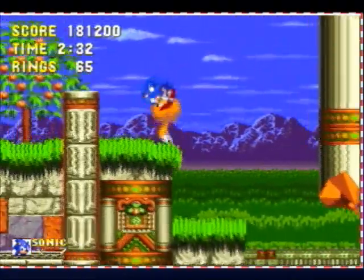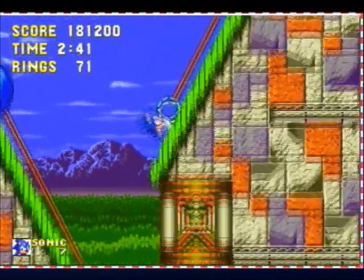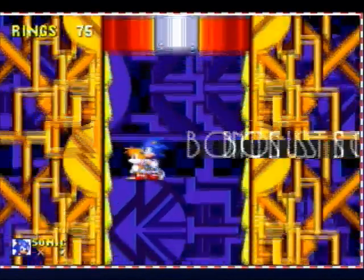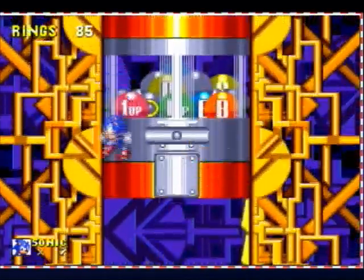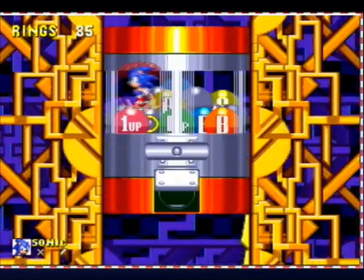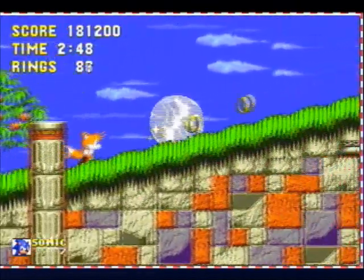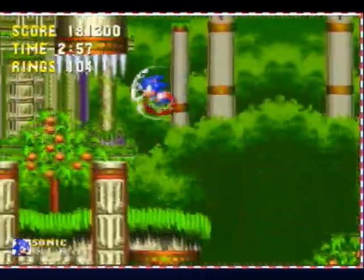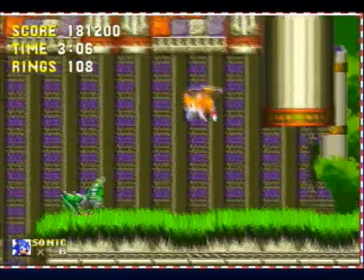I'm trying to think of what might be coming up next so I don't get caught off guard. Those grasshoppers should be popping out of the ground any time now. That ground that fell out from underneath me would have sent me back a pretty long way, so you want to make sure you're careful about that in this zone — they like to do that to you as well. Springs will shoot you into spikes. And there's one of those grasshoppers I was talking about that would pop out of the ground.